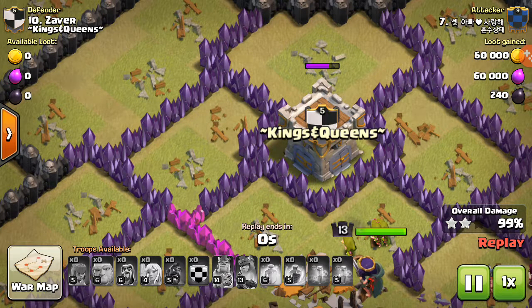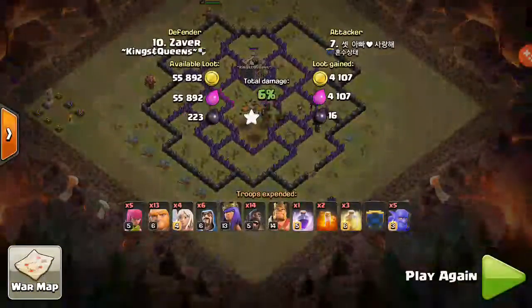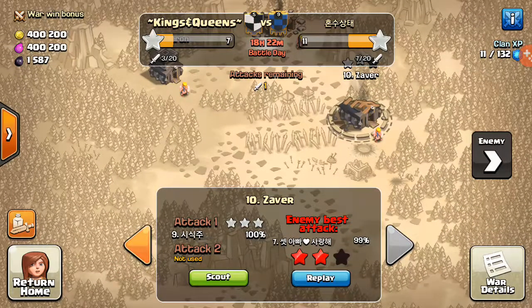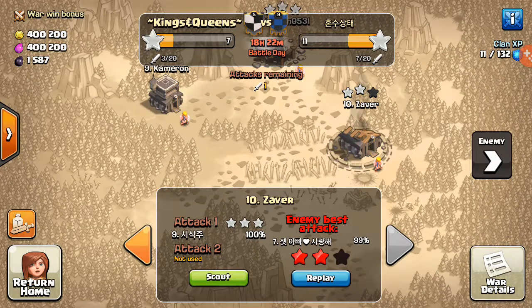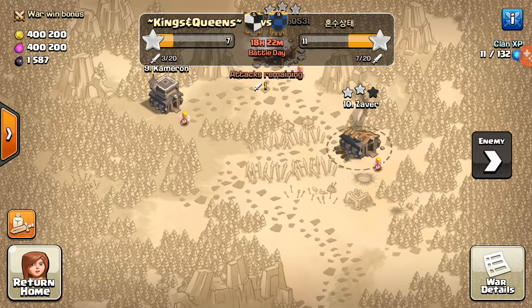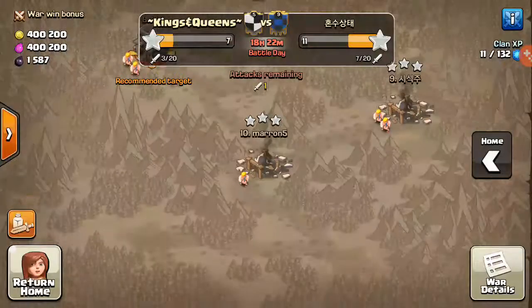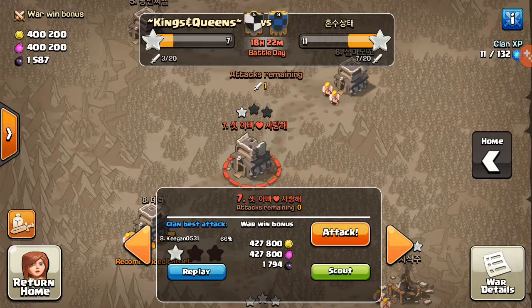I'm surprised the queen took the better route — they hadn't destroyed this area which was another saving grace. The queen and her archers went around this way to take it out without trying to destroy walls, which was the right thing for the queen to do. It's the first time I've ever seen the queen do what she's supposed to rather than go for walls.